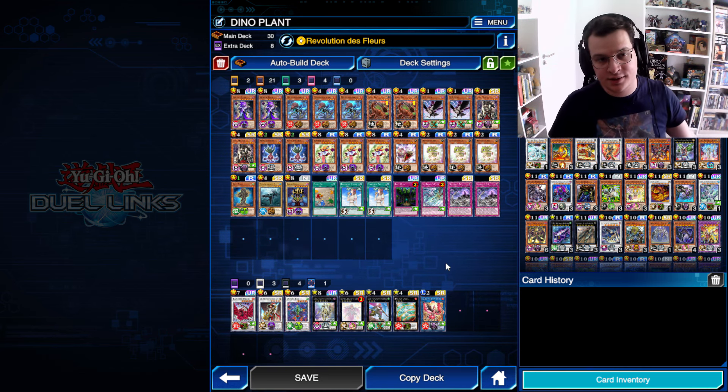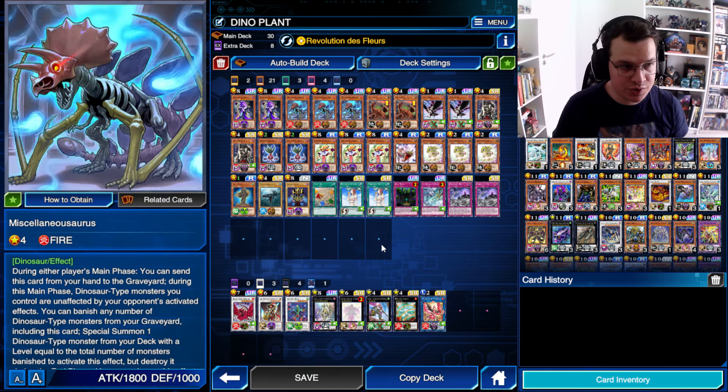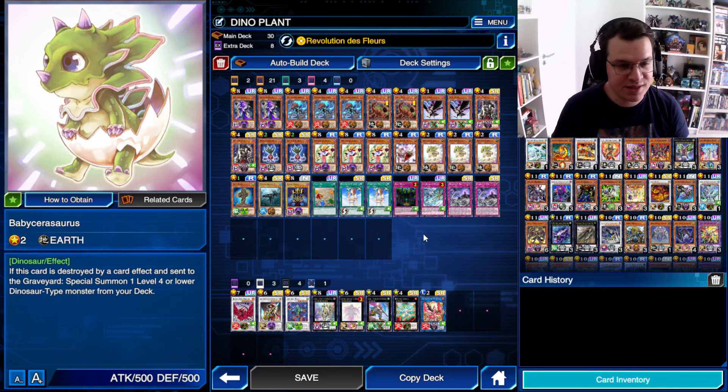Today's new Fleur deck is Dinosaurs, where we're playing Dinosaurs with the Fleur engine. I don't know if it's fair to call it an engine — it can basically be a deck of its own — but we're just using it as an engine because of some really cool synergies, like Fleur popping a Baby Sarasaurus, which just gets you an additional body on the field, which is pretty cool.